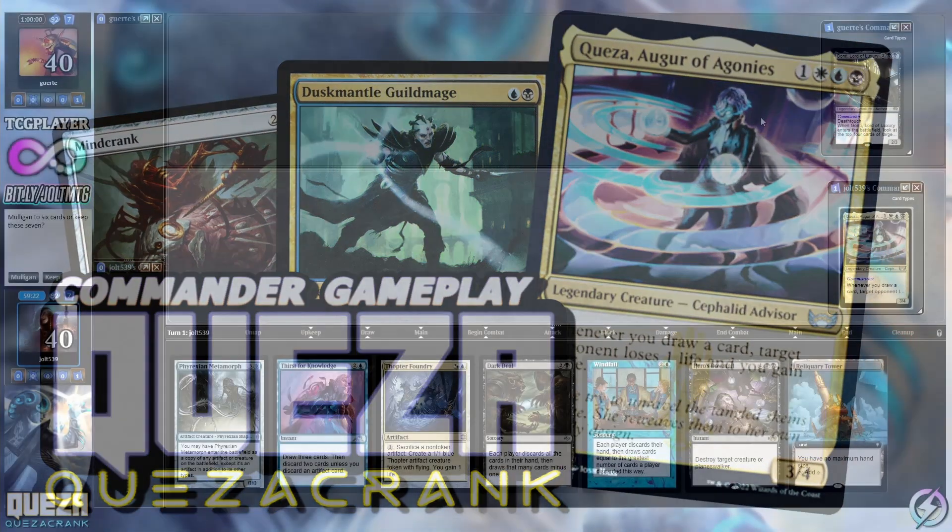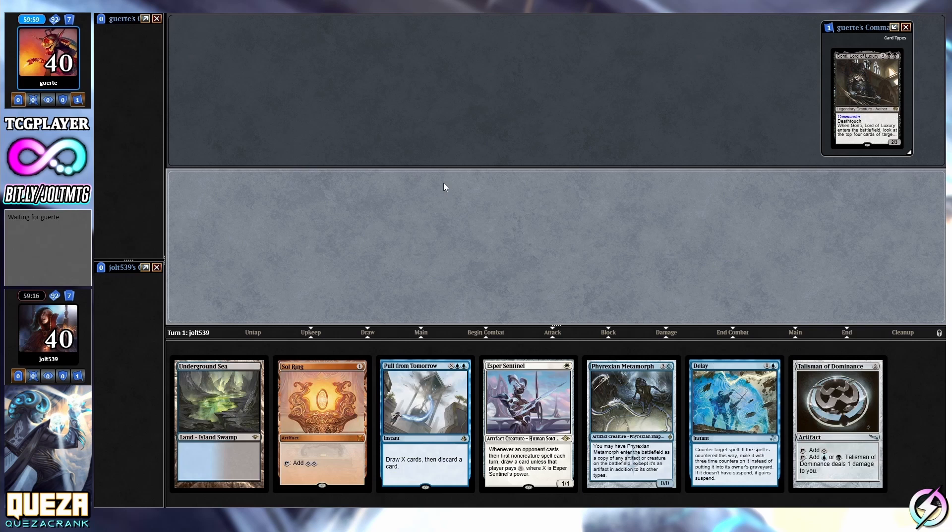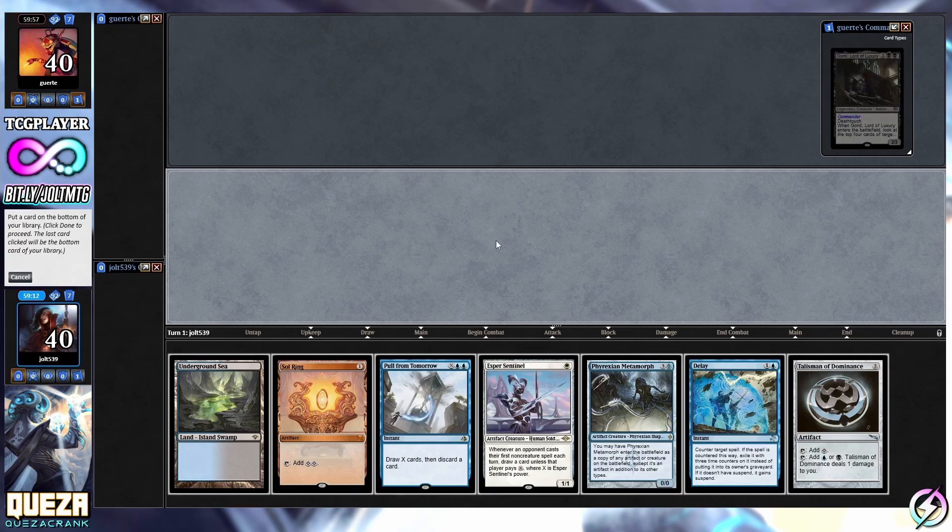Welcome to Quasar. As far as our opening hand goes, I like it - we've got one colorless land though, so that does not sound great. Let's go and mulligan on this one. Yeah, we'll keep on this one. I like it - that's going to be Underground Sea, Sol Ring, Talisman. Yes, we will keep on this one.